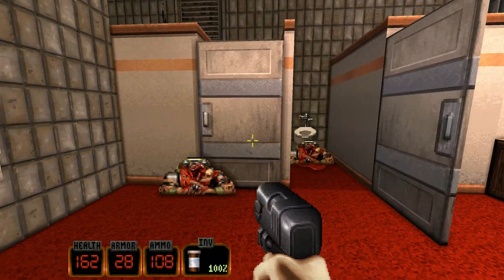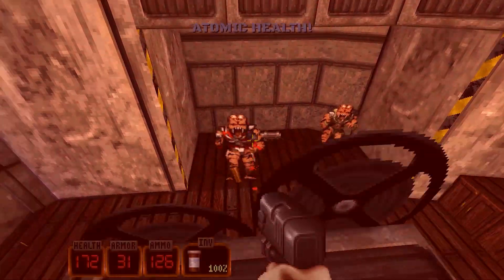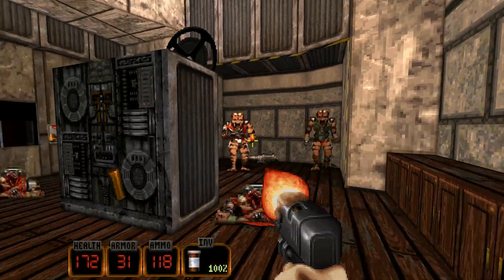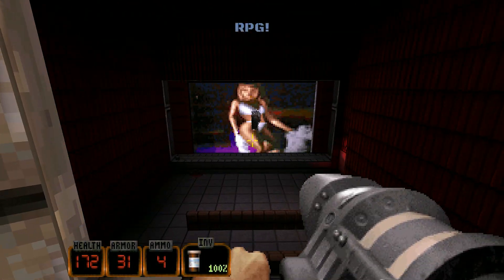Another interesting fact about the game is that it was one of the first first-person shooters to feature destructible environments. This added an extra layer of strategy to the game, as players could use their weapons to break through walls and discover secret areas.